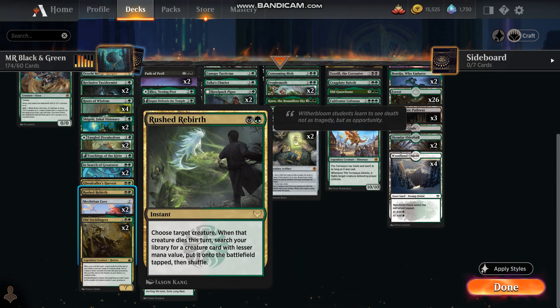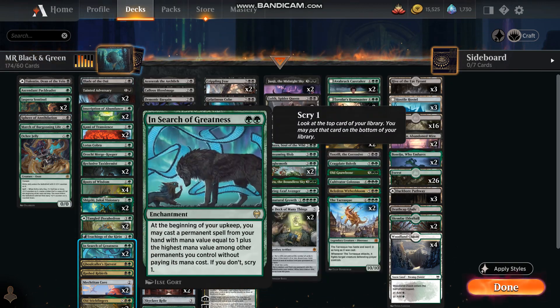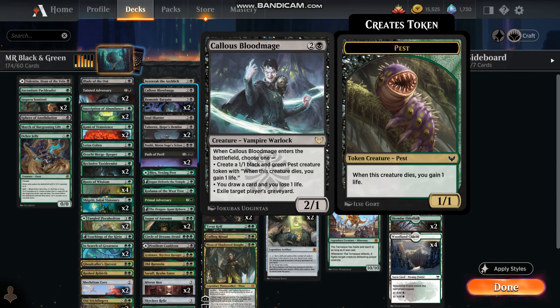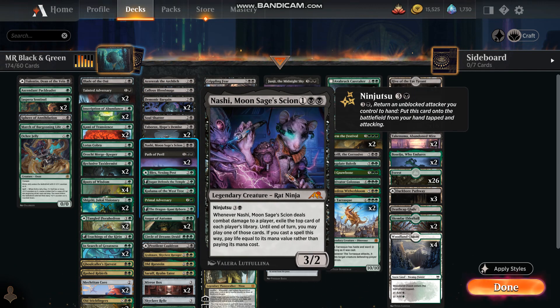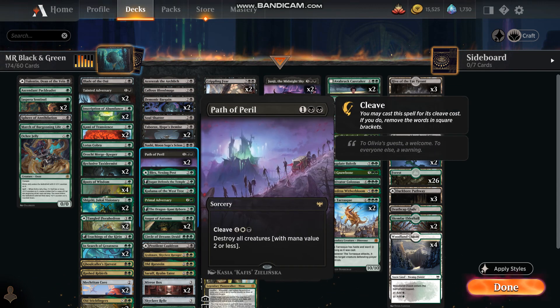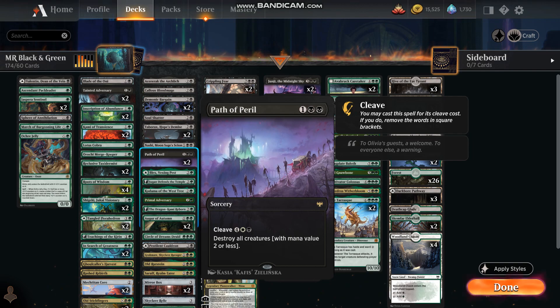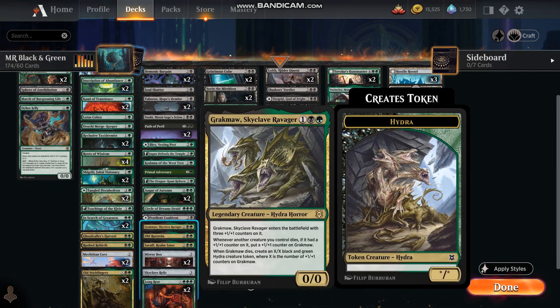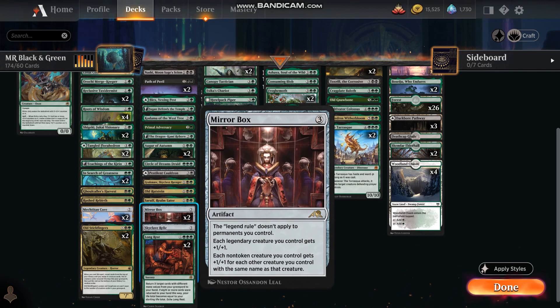Even though I've talked in the past about needing a fast deck, and this deck is not fast, a lot of the mana utility cards help with speeding it up a little bit. Aseric the Arch Lich, Callous Blood Mage. Demonic Bargain I don't use very much, but every once in a while it's pretty useful. This is a new mythic card I've added. Got a Path of Peril for some of those swarm decks — white decks with a lot of tokens. Some black and green combo cards I like a lot — a rare card that gives you a lot of options. Mirror Box is useful because of all the legendaries. One of the Planeswalkers in the deck.